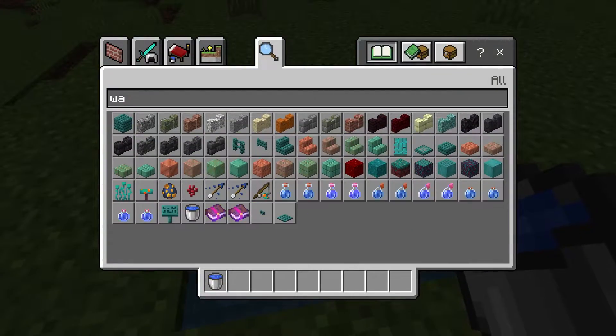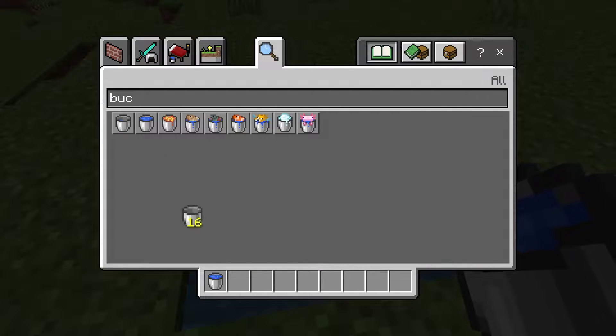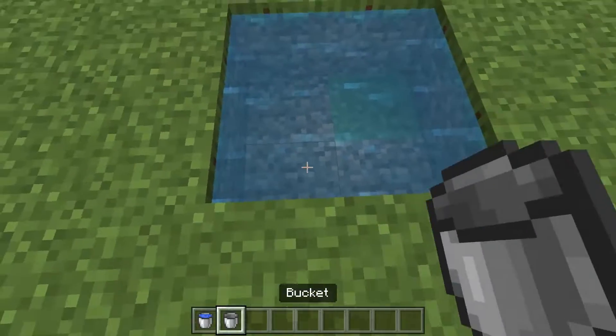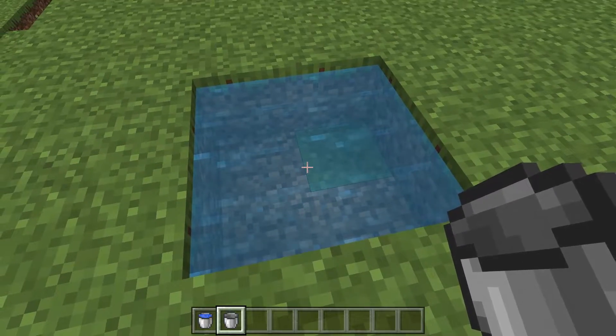Let me show you real quick by grabbing a bucket — you can grab water from this and it will fill back up. Boom, and the water source fills back up. So there you go, you have infinite water.